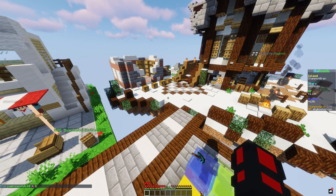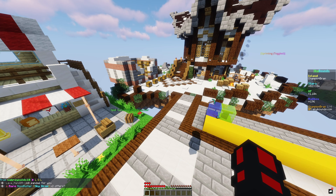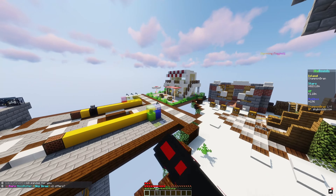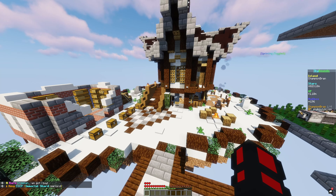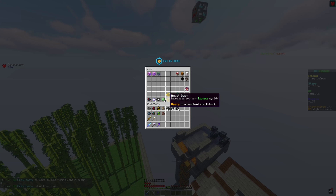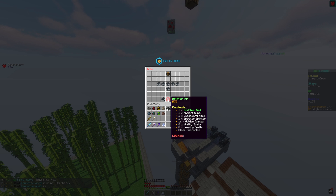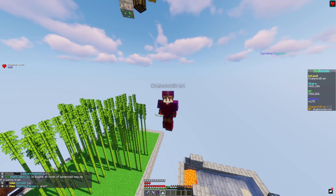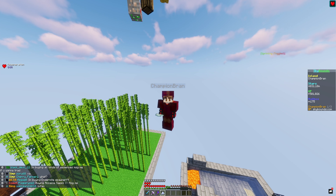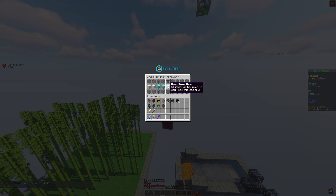I have two recordings of me opening drifter or duelist shards — I think I'll put one in this video and one in the next since this video is already pretty long. I just traded one of my warlord shards for a drifter shard. I don't have drifter unlocked yet — drifter and duelist are the only two I'm missing. Going ahead to open this now: three, two, one — boom! Come on, please give me the unlock!